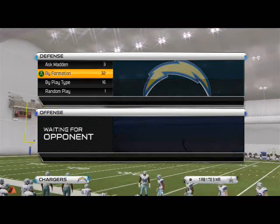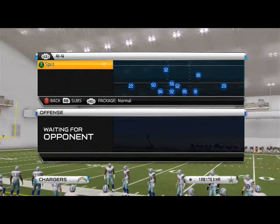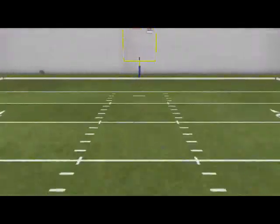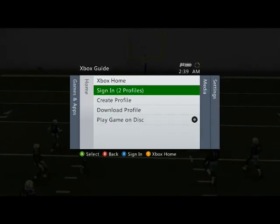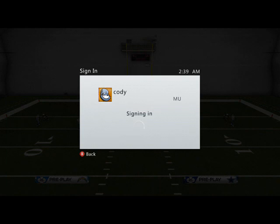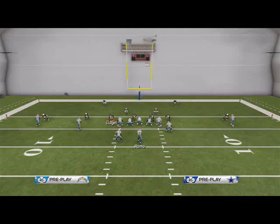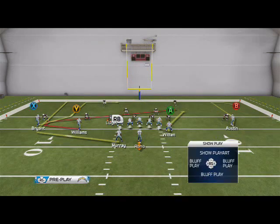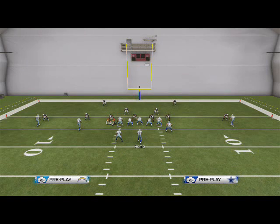Your opponent will make adjustments - this is just a basic idea of what they may do. We're going to first look at the nickel normal against cover two. The setup is very simple: you're going to put DeMarco Murray on a wheel route, put Jason Witten on a fade, and Miles Austin you can do a couple of things with - you can put him on a smoke screen, a zig, or other options. I personally find it most useful to put him on a smoke screen.